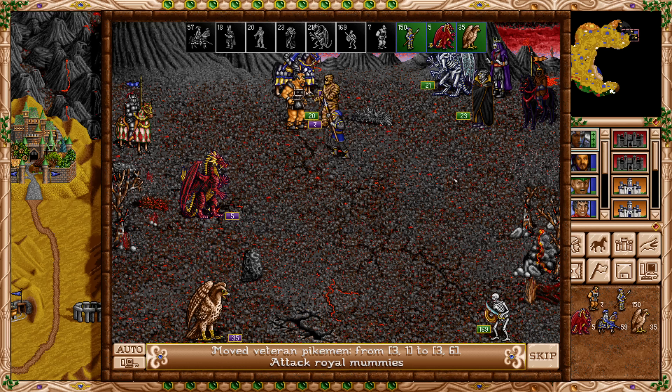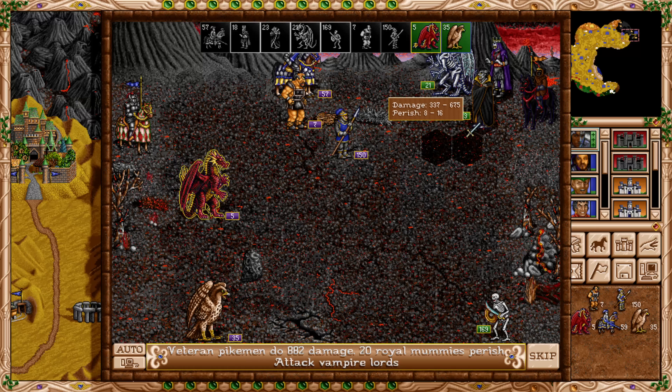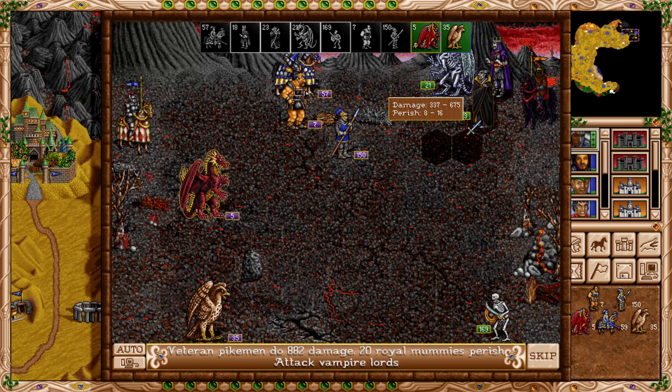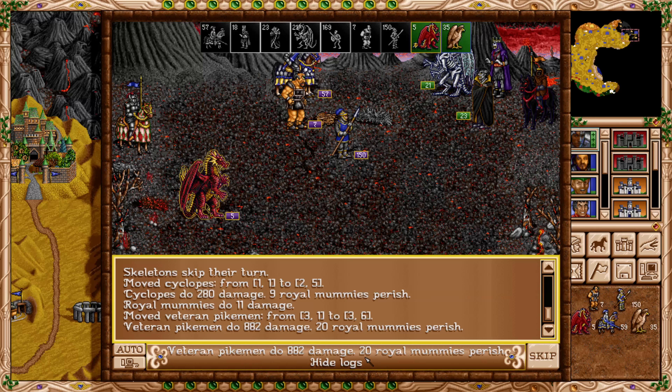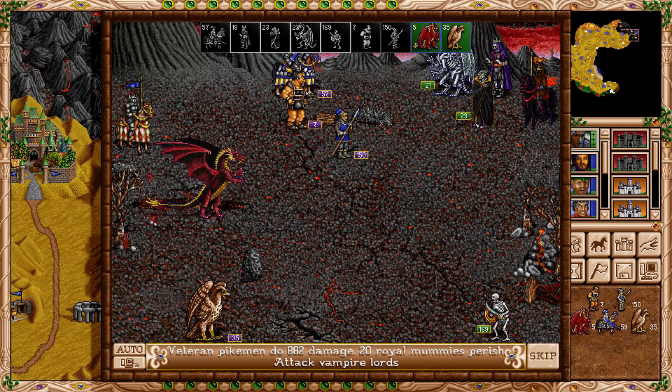The enemy goes for mass haste, doesn't get a kill with the power liches, and goes for the block. We should be safe to attack. Skeletons have six speed — they just barely can't reach. Going for this attack hits 18 liches, exposes us to skeletons, but the skeletons skip their turn. I didn't pick up on that. Their logic is to hang back since they're so focused on range. That means we can deal with the skeletons next turn — we should definitely go for this.